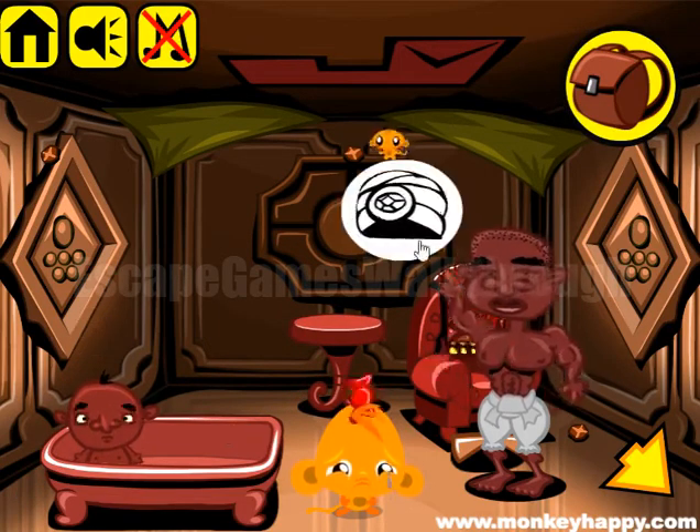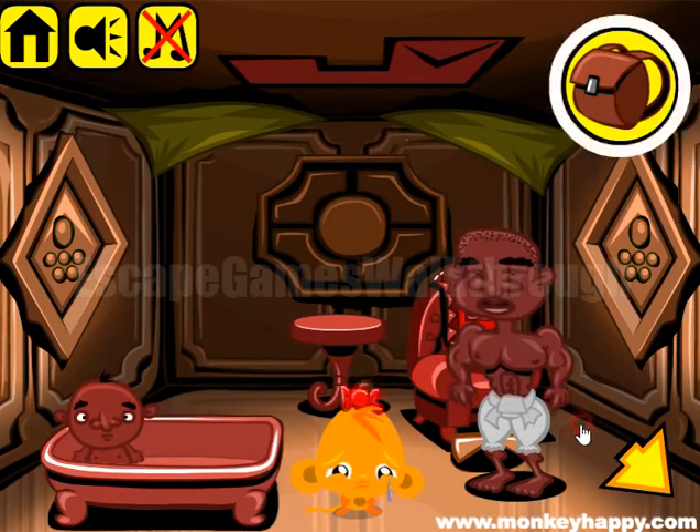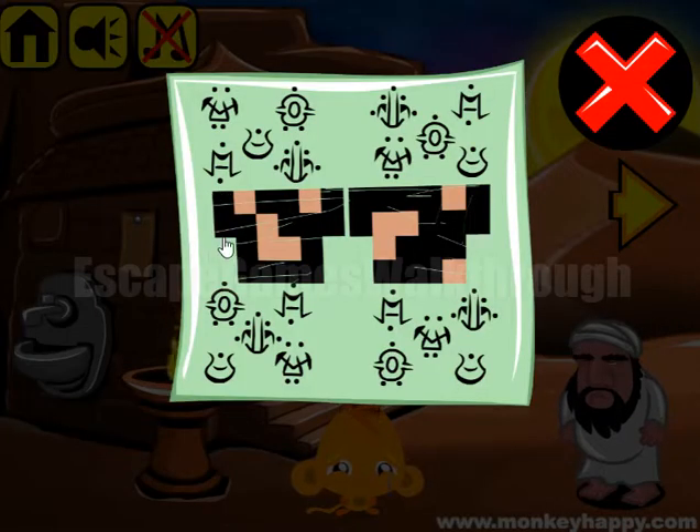There's a baby who wants to take a bath, a man who wants to run with a gem. Next, we have a hint here, and this hint consists of two or five grids.